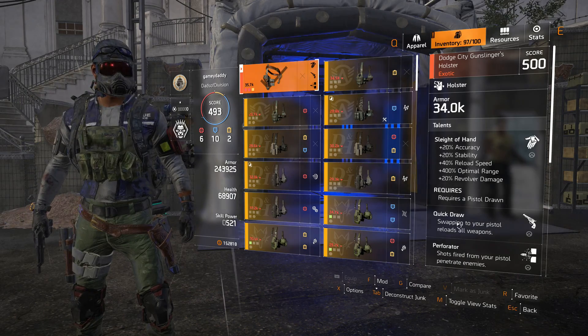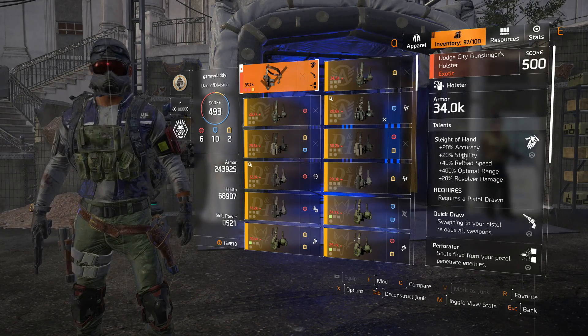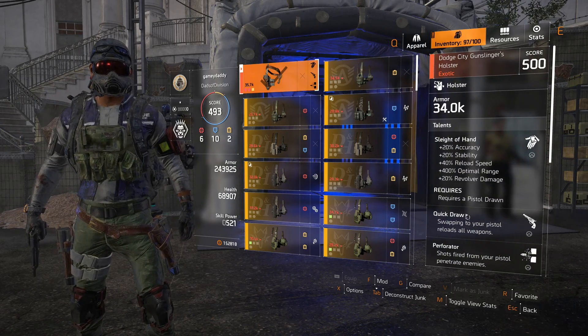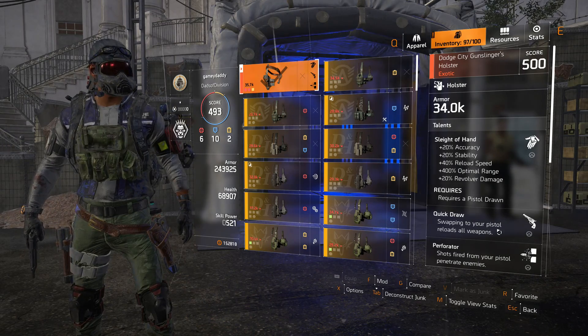I think this is one of the biggest attractions of this holster, because a lot of people will probably ignore the Sleight of Hand talent and the Perforator since they're probably not planning on using a sidearm, but will use Quick Draw to significantly increase their reload speed.